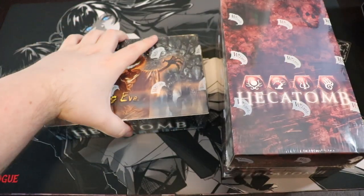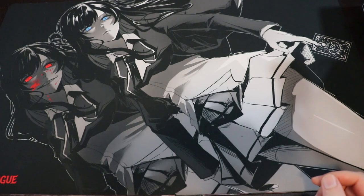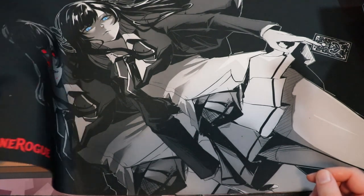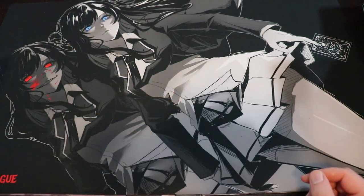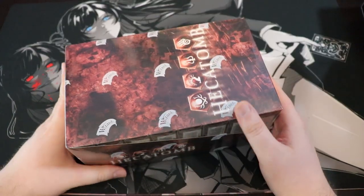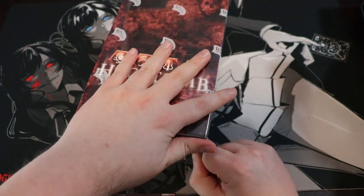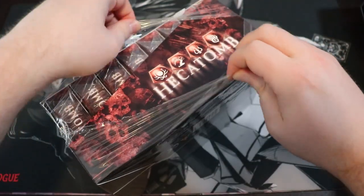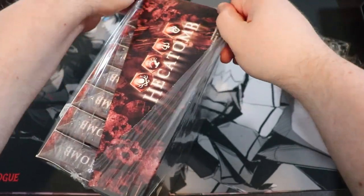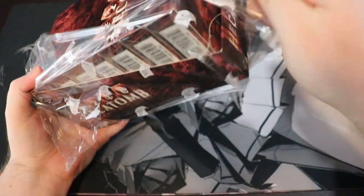Let's start off with the starter decks, because that's where you would have started if you were a new player getting into Hecatomb back in 2005. I also want to shout out this awesome playmat available on redzonerog.com — it's the haunted Katsumi Katako playmat, so it's very on theme. Let's open this up — maybe I should have grabbed a box cutter, but we can just crack it down the seam like we do with our Flesh and Blood boxes.